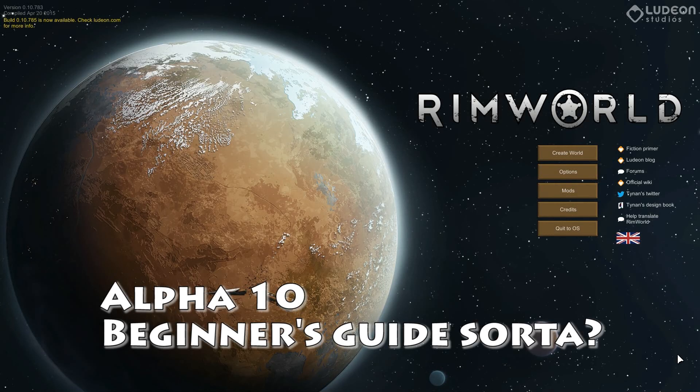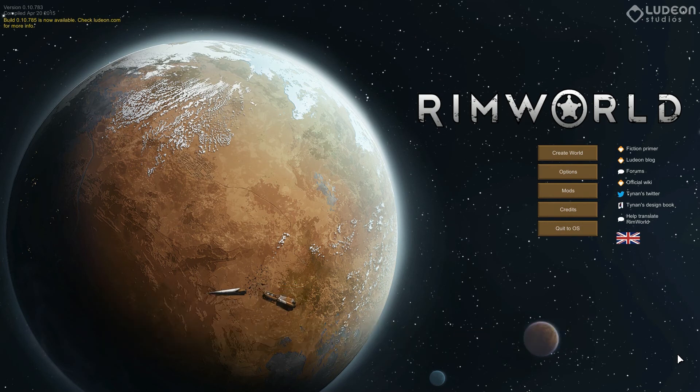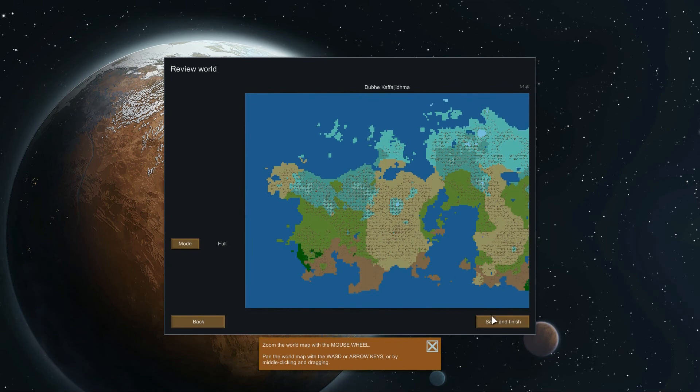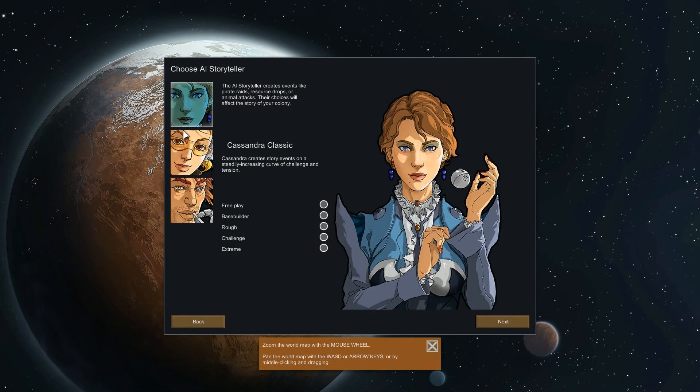Hey everyone. It's been a while since I've played any RimWorld and I have a couple friends that keep telling me they don't really know how to start or what's going on. Now that they're on the 10th alpha build there's a lot of stuff in RimWorld, so I thought I would do a quick, possibly one-off video just showing what I do.